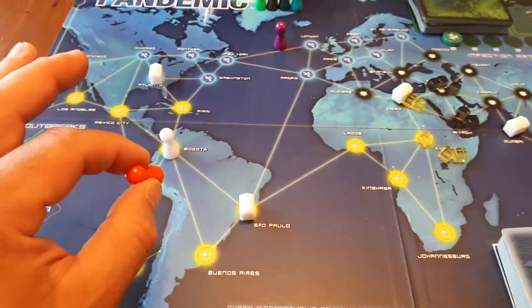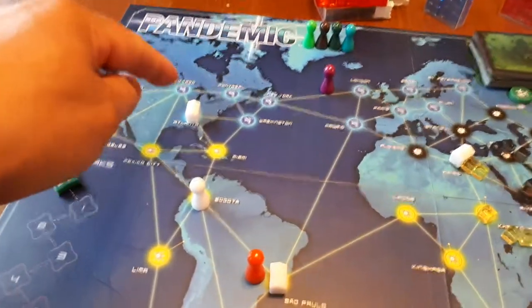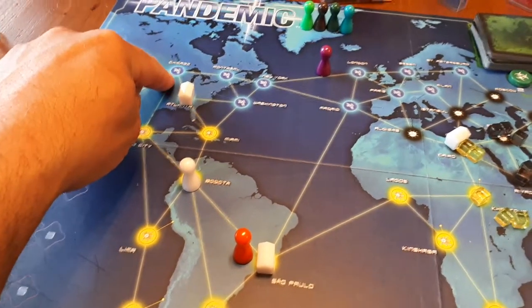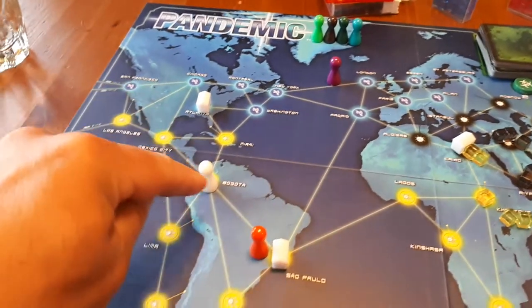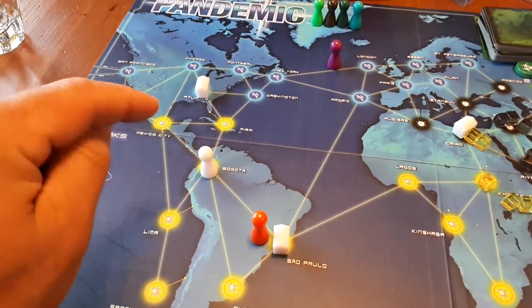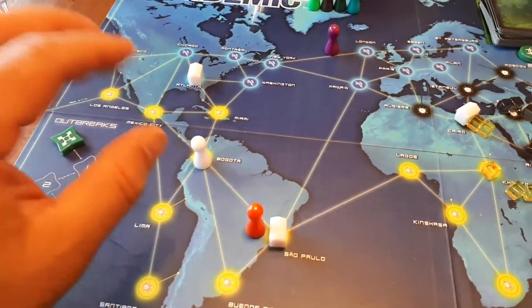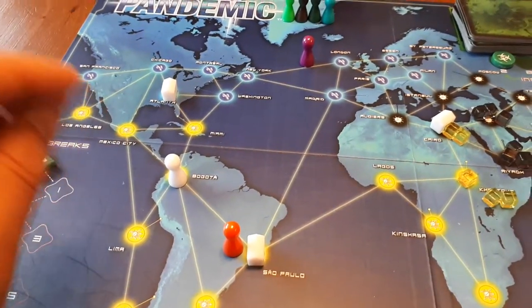As you can see, I evenly spread these out. Where this comes in handy is if, for example, you are in Chicago with one action, you can go to Atlanta, do a shuttle flight to another research facility, and in two moves you're actually in another continent, which is nice. That's what you want — to be able to move anywhere in the world as quickly as possible.